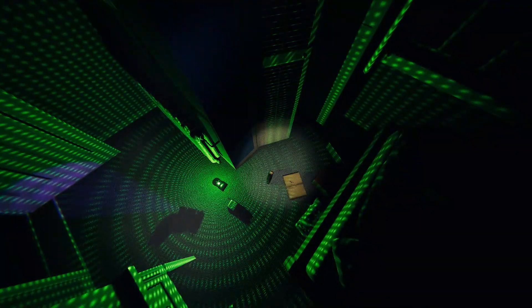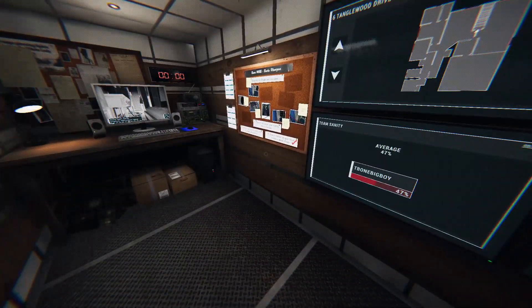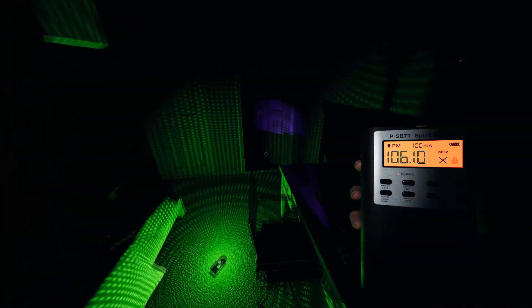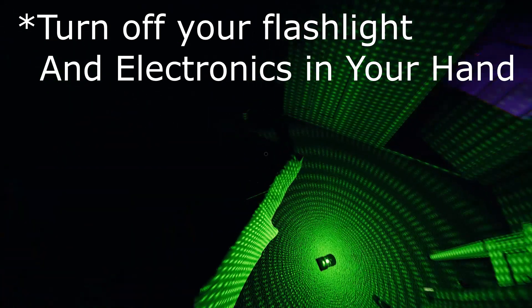Just take your best guess. Your sanity drains pretty slowly on amateur mode, but ghost events and being in the dark constantly can drain it faster. If you want to avoid a hunt, simply leave the mission before your sanity gets below 60%. Very few ghosts can hunt before that, and even more have to wait until you reach below 50%. Still listen in case the front door slams — on this difficulty, that will give you at least 5 seconds to run to the nearest hiding spot before the ghost even starts hunting. Remember to be quiet though.